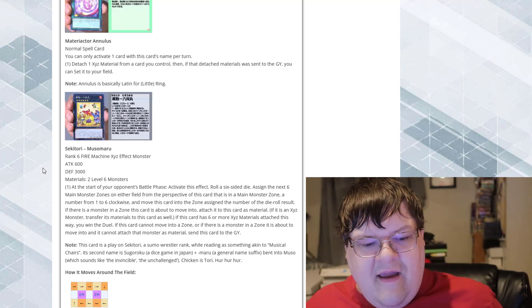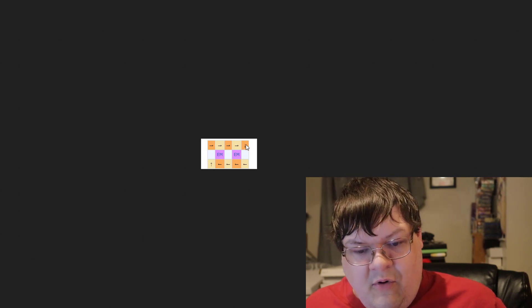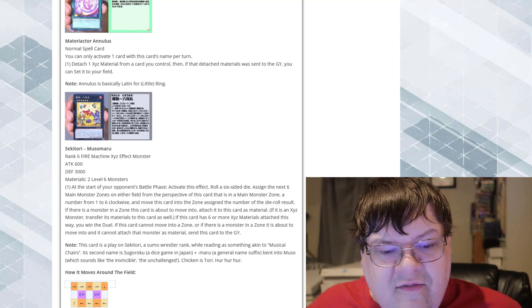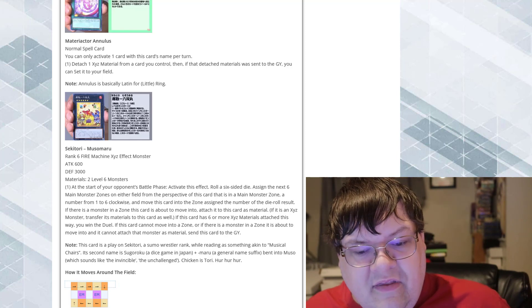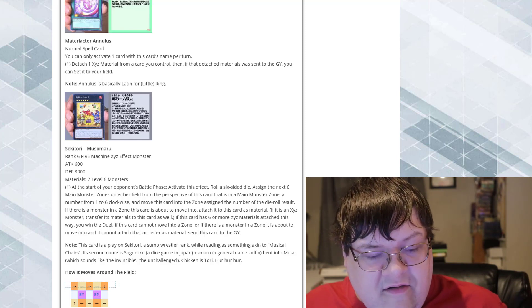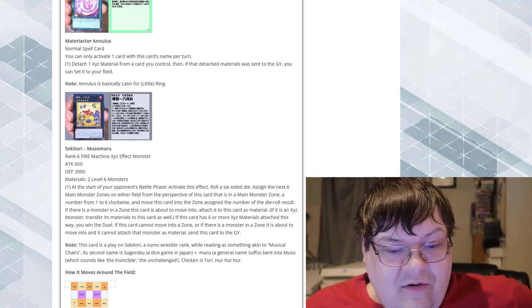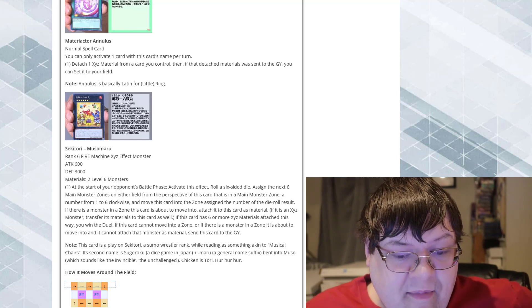Imagine the monster zones — they have a very good definition here. So you'll see that this is how it will move. It dances around the boards. Basically, you give control of it to your opponent. If there's a monster in the zone that this card is about to move to, attach that to this card as material. If it is an Exceed monster, transfer its materials to this card. If this card has 6 or more Exceed materials attached this way, you win the duel.